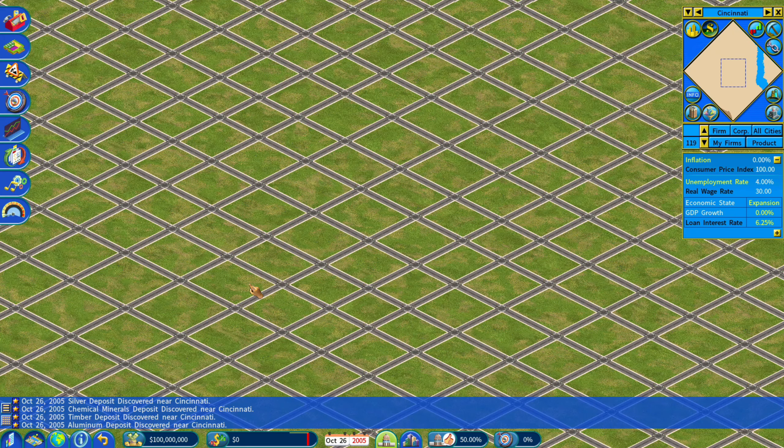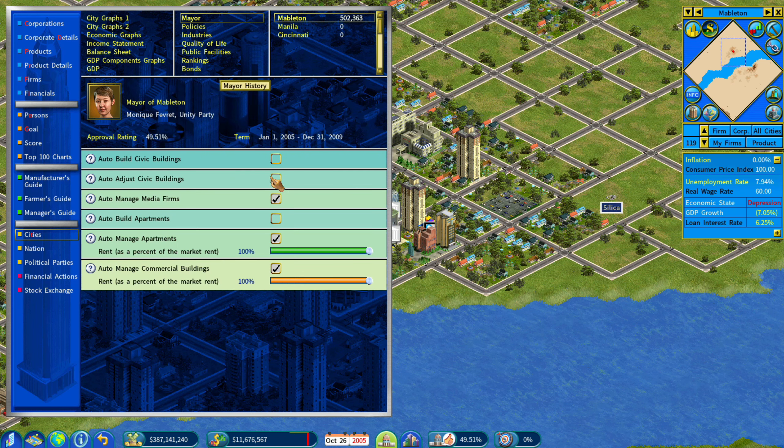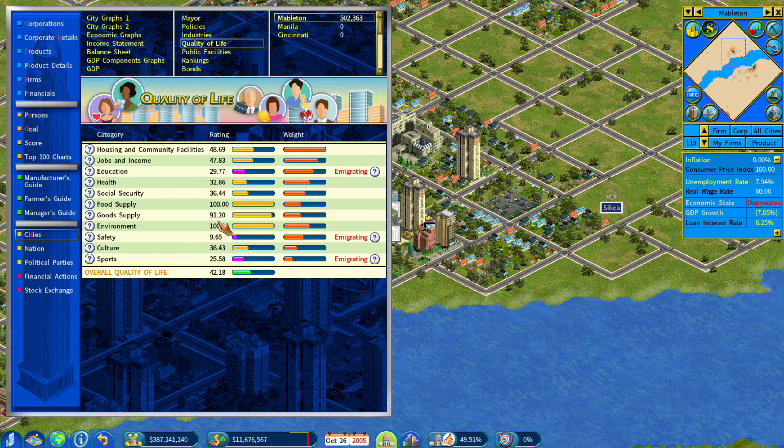There's also a lot of information within the city reports screen. There are different graphs to see information about your current city that might help you. There are controlling policies — once you have someone in your political party as mayor, you can control the policies. You can set up auto control for the city and see quality of life information. There's a lot to find in there.